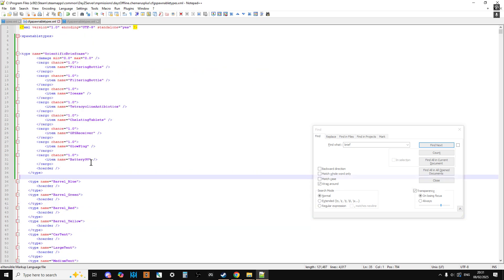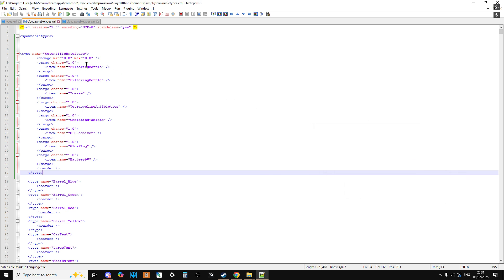So now we've got a types.xml with the scientific briefcase and briefcase keys in it, and a cfg_spawnable_types with the contents defined. This is also where you could change what's inside the briefcase. By default it comes with a couple of water filter bottles, an ice axe, tetracycline, antibiotics, gelatin tablets, a GPS receiver, a glow plug, and a 9-volt battery. You could swap out items — for example, remove the glow plugs since they spawn normally in Chernarus, or remove chelating tablets since heavy metal poisoning is exclusive to Sakhal. Maybe add another battery or some pure water purification tablets. Just don't put in too much because only so much can fit.